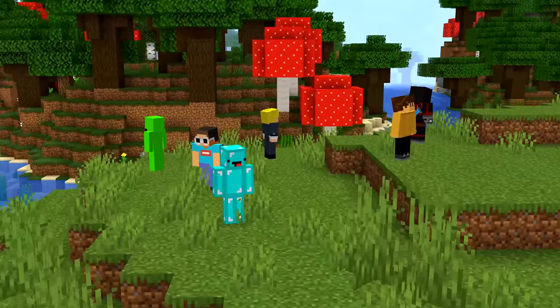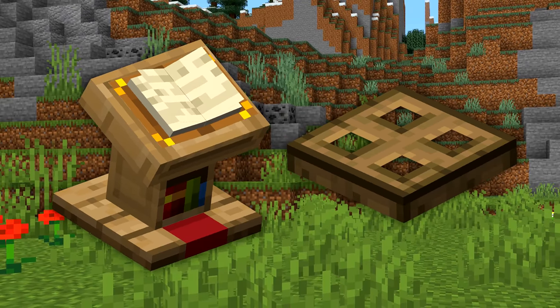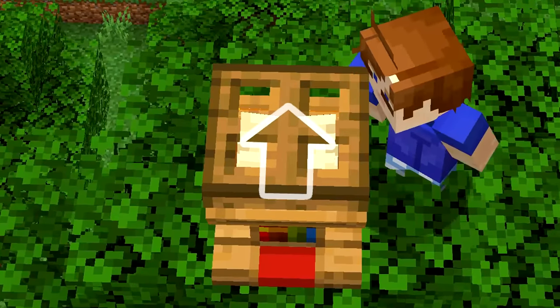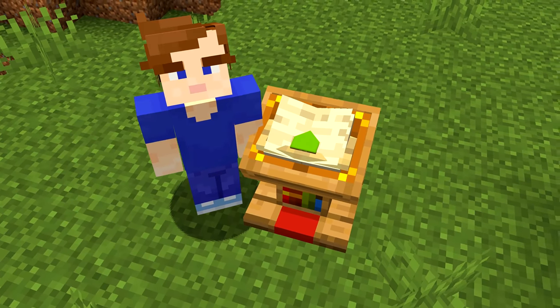Number one: when people are looking around your world, they might get lost. A creative way to show them where to go is with a lectern and an oak trapdoor. With a book inside, it looks like an arrow. Face it the wrong way to mess with them. You can also use a banner and an item frame — at least it looks better than glazed terracotta.